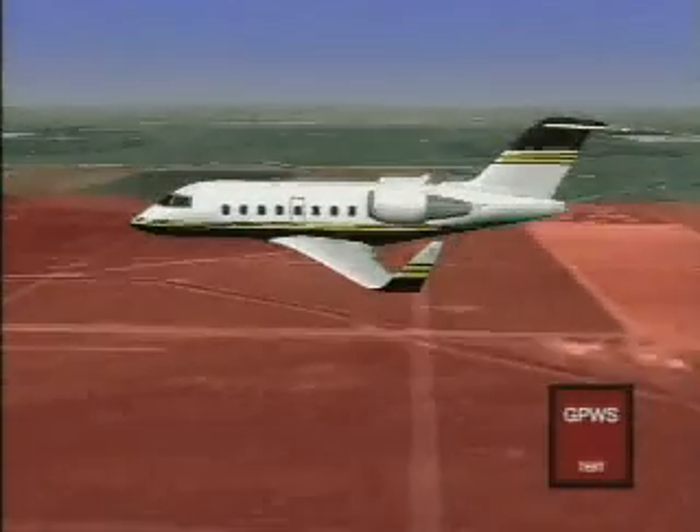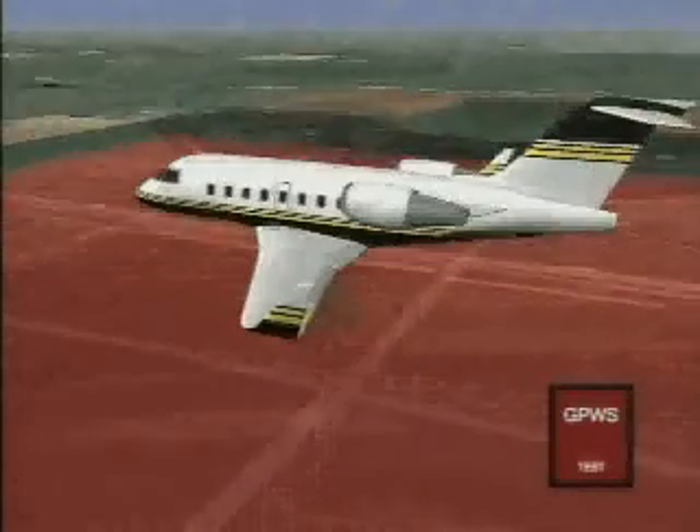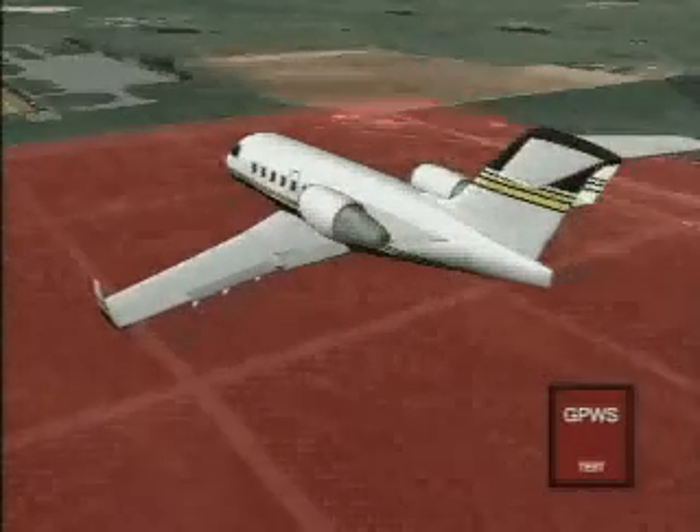During the approach and landing, GPWS monitors airspeed and aircraft configuration. The minimum terrain clearance floor is automatically adjusted as airspeed is decreased.